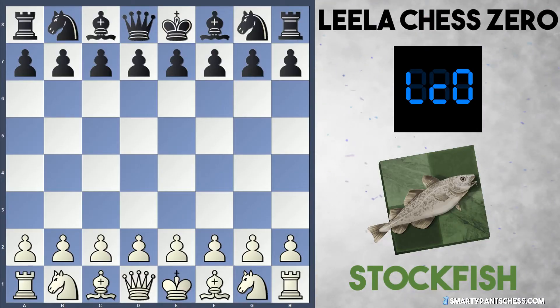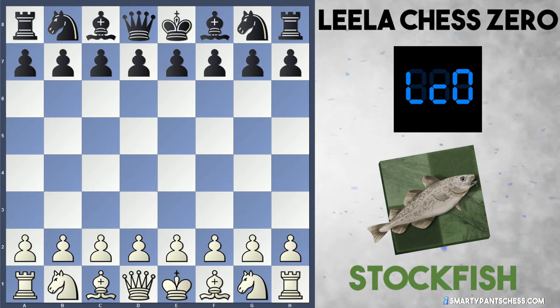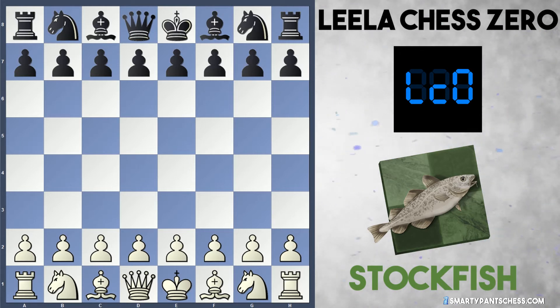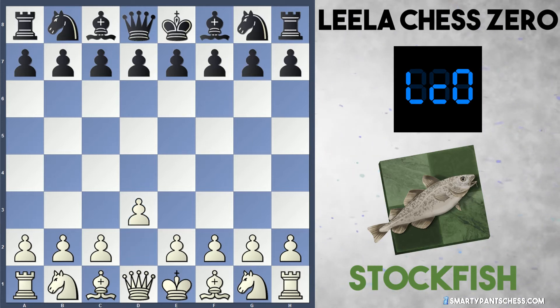Hey everyone, today I'm looking at a CCC 11 round 2 game where both sides have 30 minutes on the clock with five second increment. I'm going to be looking at a Stockfish game versus Leela Chess Zero, the latest one, the T60 net - the latest development version. I'll post a link to the game in the description below and also copy the game there as well. The game began with Stockfish as white, Leela Chess Zero as black.